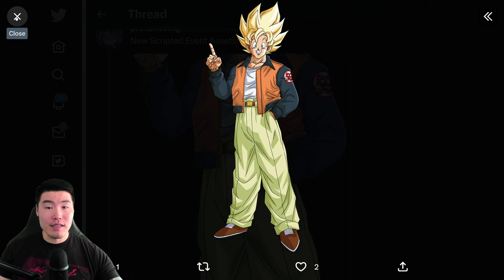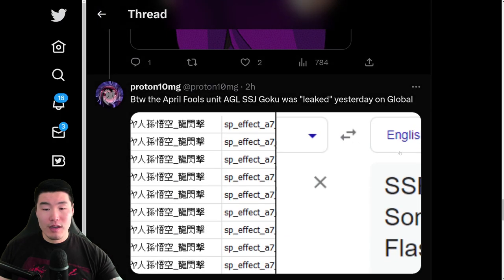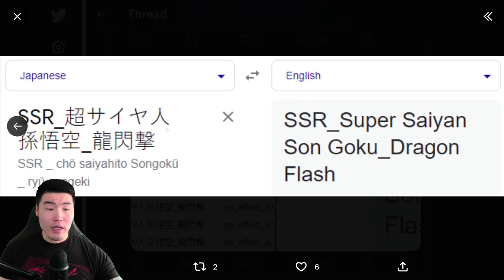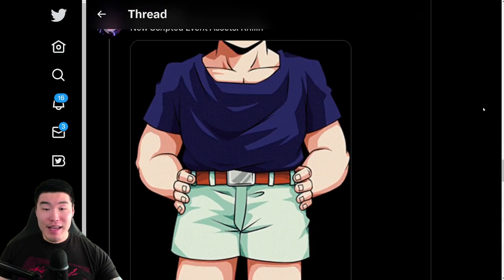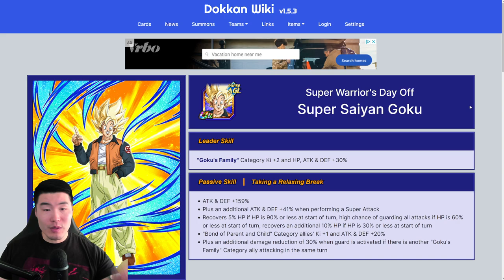There are also some new scripted assets: the April Fool's Goku, Krillin, a kid Gohan, and also some info about the new Super Saiyan Goku that was leaked yesterday on Global according to Proton. That's it for the data download. Before we get out of here, we will check out the details for the new Goku, so let's pop over to the Dokkan wiki.